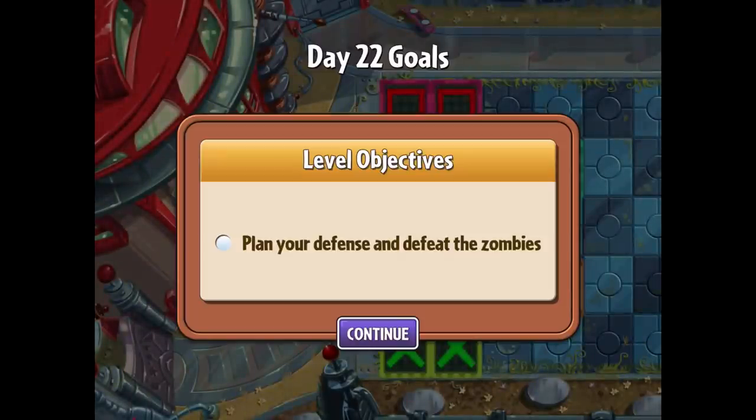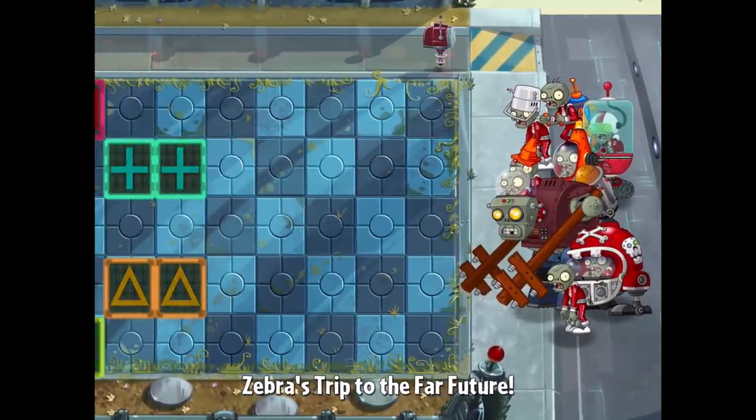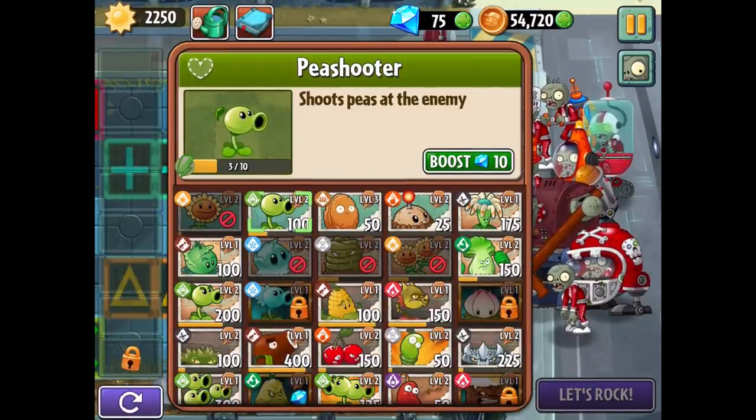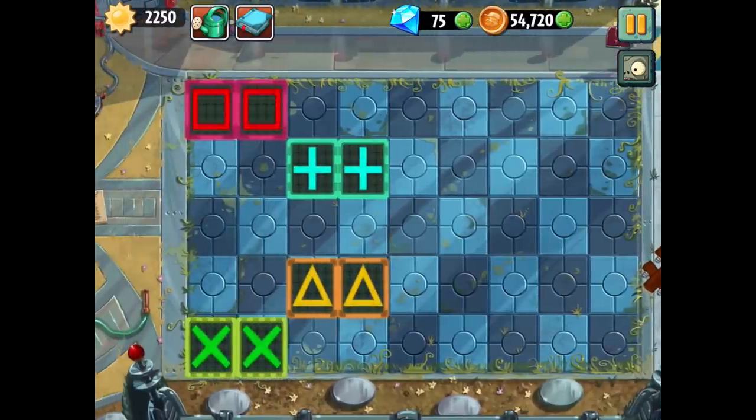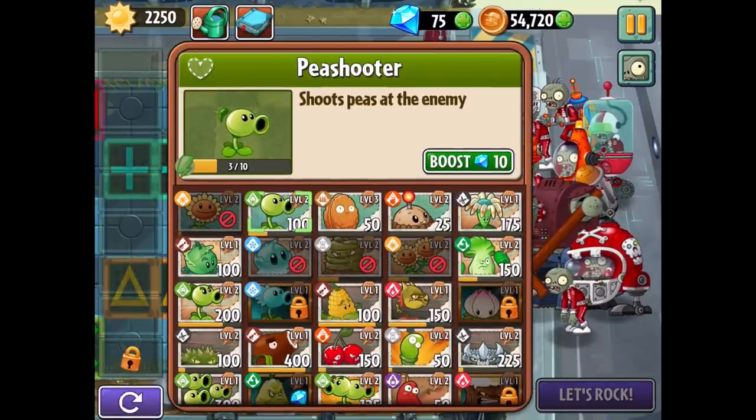The next level has more panels, but this time they're all grouped up. Plan your defense and defeat the zombies as usual. It does give us a pre-selected amount of sun. The interesting thing here is there's a little bit of everything: the gargantuar mech, cone mech, helmet mech, shield zombie, jetpack zombie — really just about everything except mech imps.